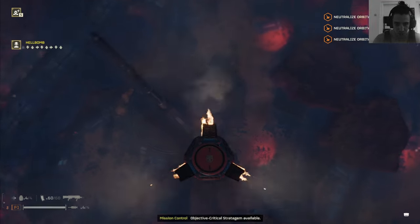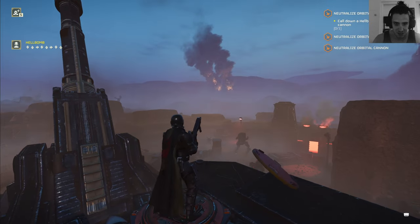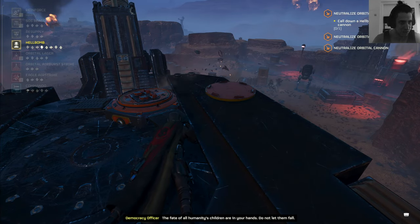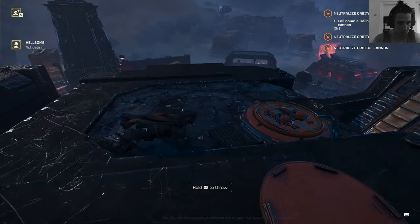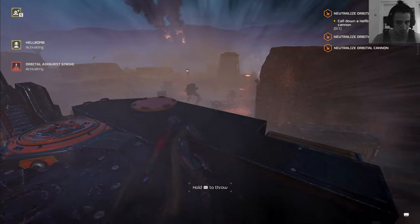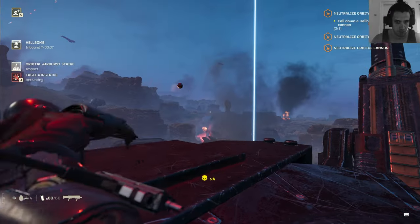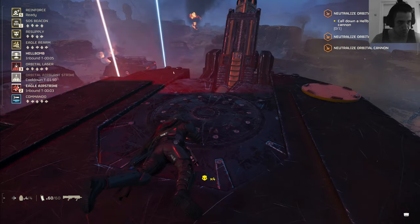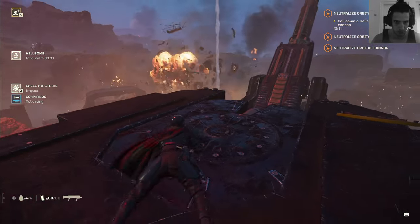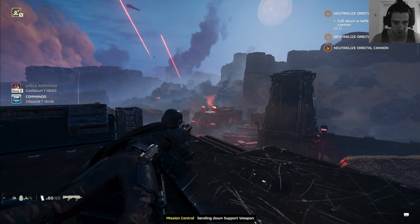Let's land right on top of it and see what happens. Can I just throw the Hell Bomb on top? That would be funny. Objective critical — stratagem available. The fate of all humanity's children are in your hands, do not let them fall. Firing orbital strike. Now I throw you on top.